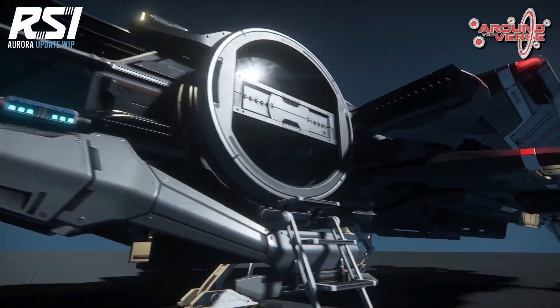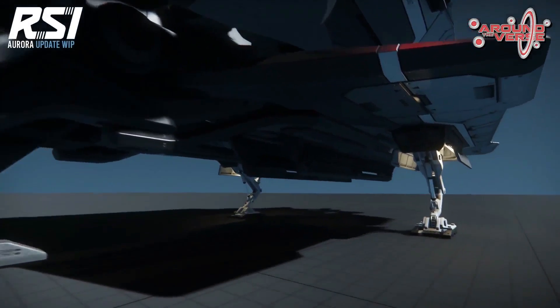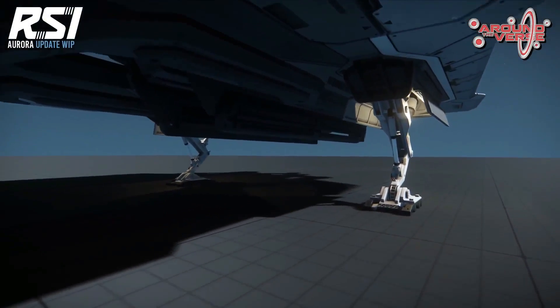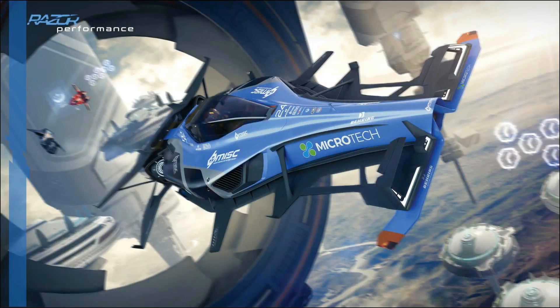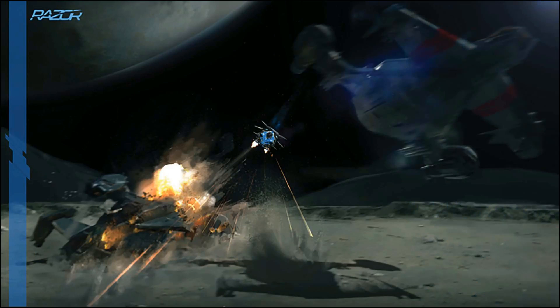The 3.1 update will introduce to us the updated Aurora model that is being worked on right now, and hopefully provide new players a much better experience. A new racing vessel will also make its appearance — the Razor — which is quite important because it will come to the game with a brand new fuel collecting system called the Proteus system, which is going to be kind of revolutionary as it will be the first actual ship in the Star Citizen universe able to replenish its fuel while traveling.